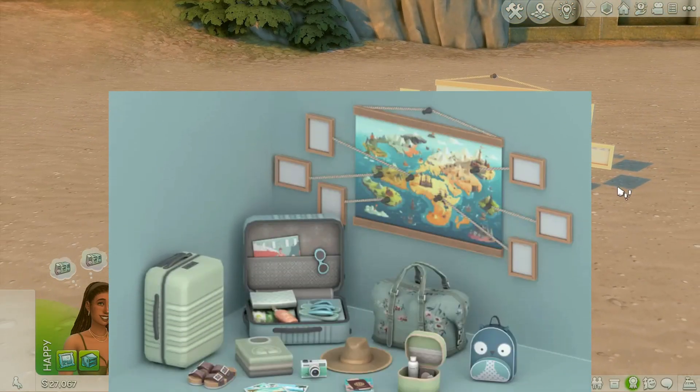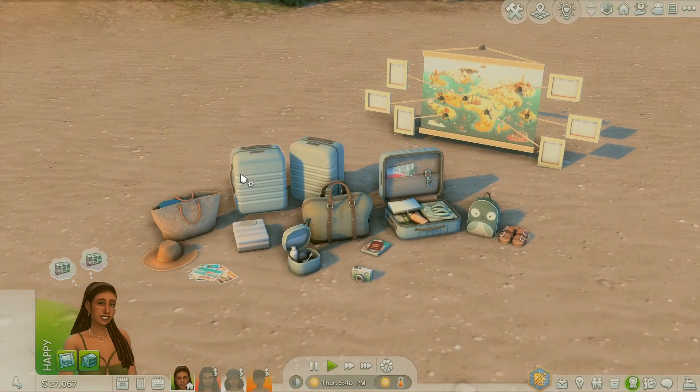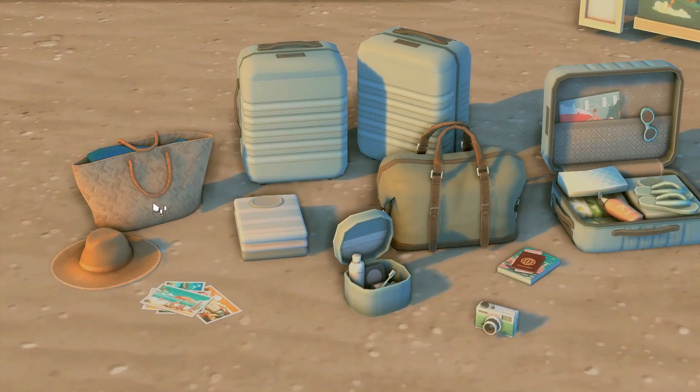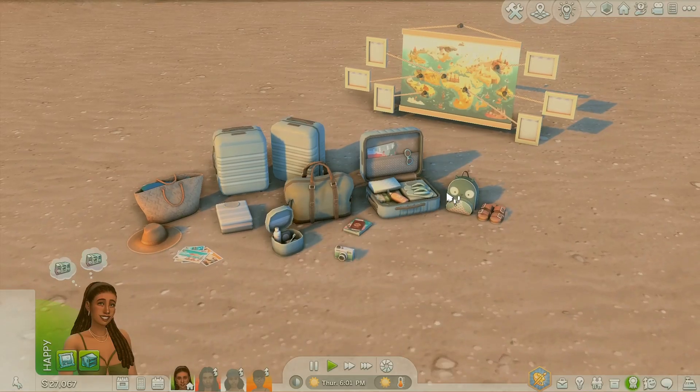This is the Traveler Set and I love it so much — it's beautiful and aesthetically pleasing. All the suitcases are functional, which is really nice. The camera, bag, hat, postcards, stacked shirts, and book are decor items. They're very aesthetically pleasing and really adorable for screenshots. And I love these little Birkenstocks — they look so high quality, just like the Birks in my house.